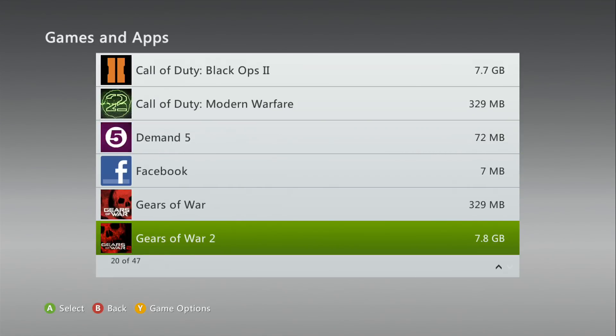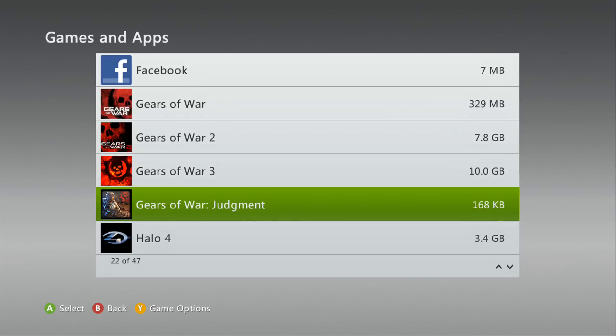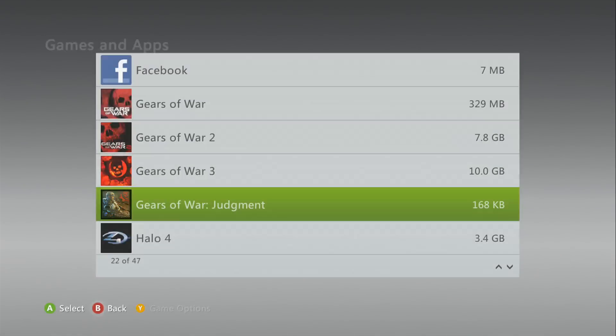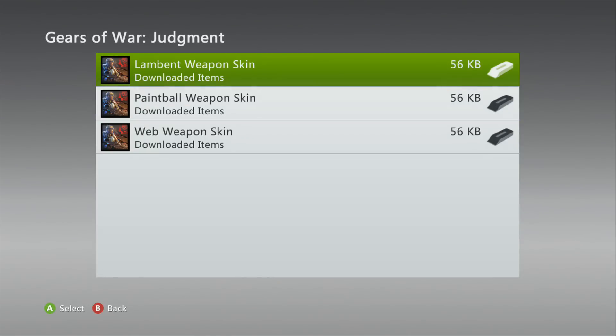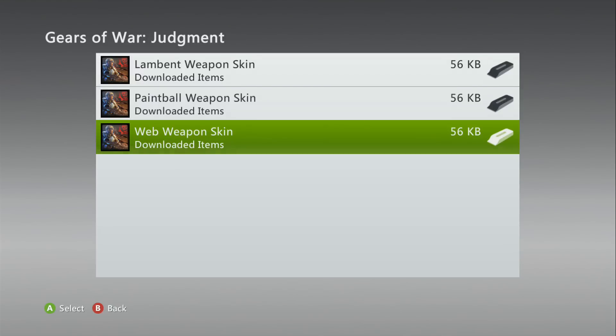As you can see on screen, I'm just quickly showing you my hard drive. I've got a Gears of War Judgment file folder which is 168 kilobytes — really small — because it only has three files: the lament weapon skin, the paintball weapon skin, and the cobweb weapon skin.